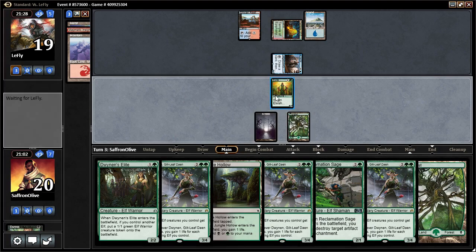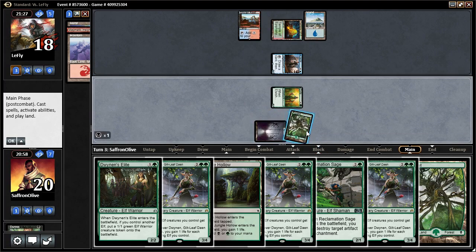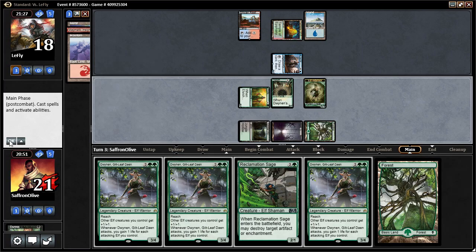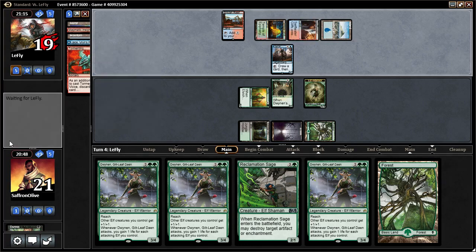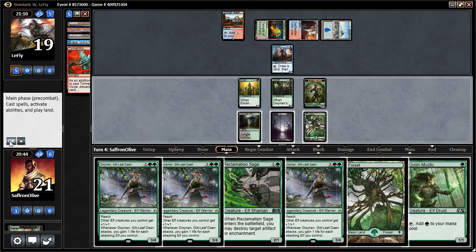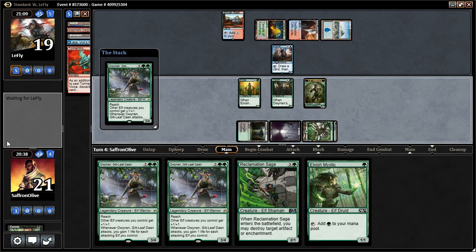We'll just attack for one, play Dwynen's Elite and Jungle Hollow. Then we're going to play Dwynen — hopefully we don't get Angered here. Our opponent's going to get to flip Jace, but there's nothing too threatening to flash back. We might just be able to kill Jace — if our opponent flips Jace, we just get to kill him. So our opponent's wisely going to wait. We're just going to play a Lord and swing with everyone.